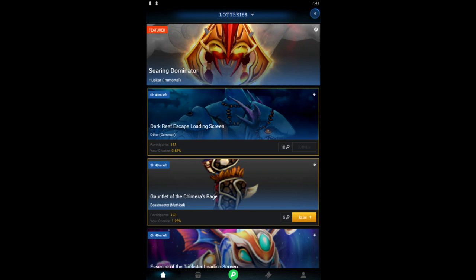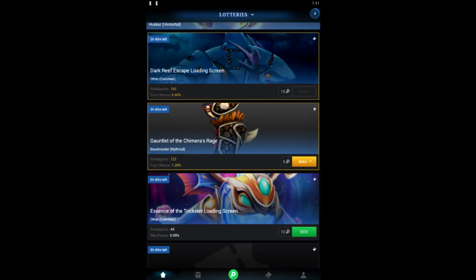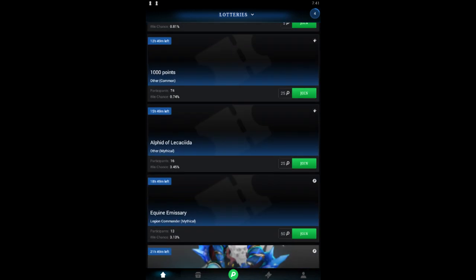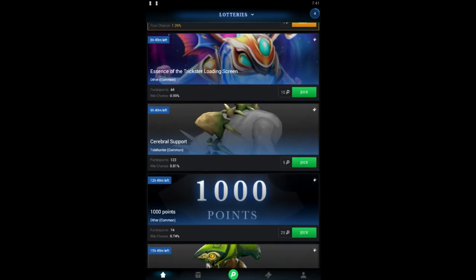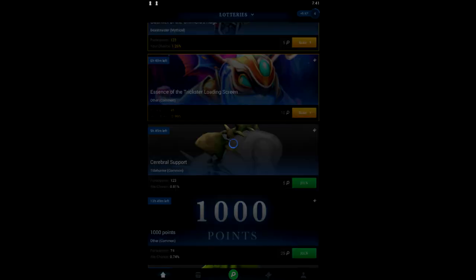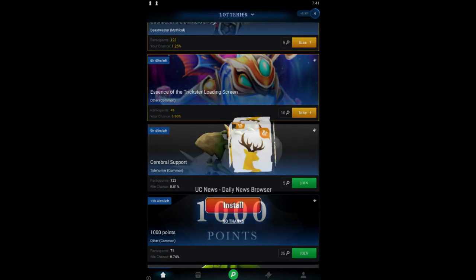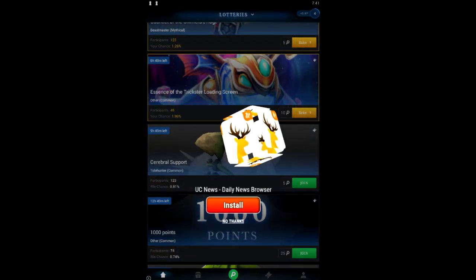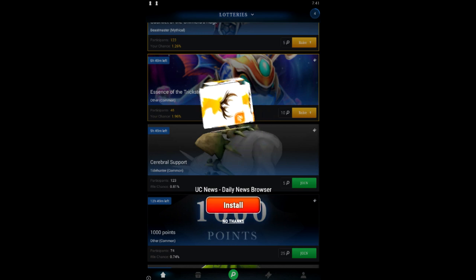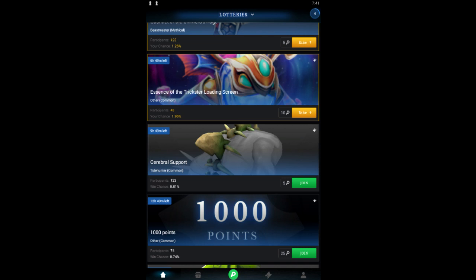There are two ways to get points on Dottery: one is by earning, and the second is by buying points. There are four ways to earn points: one is by daily logging in, two is daily bonus, three is by watching videos, and four is by completing some small tasks.